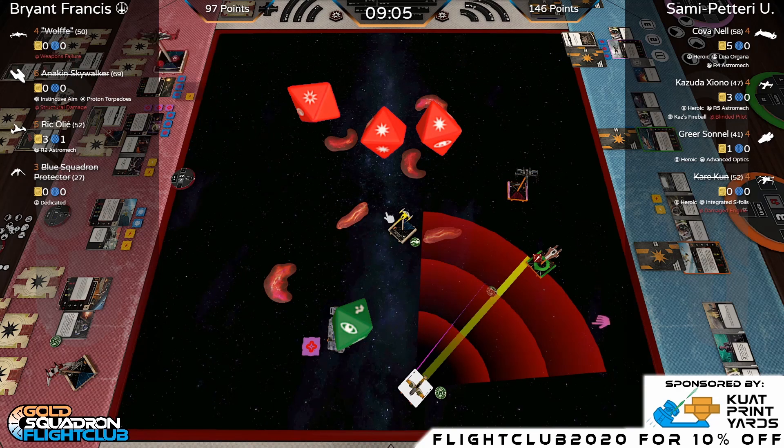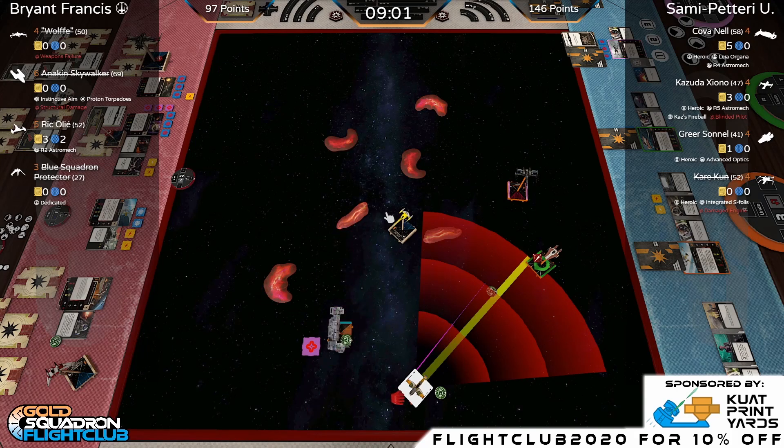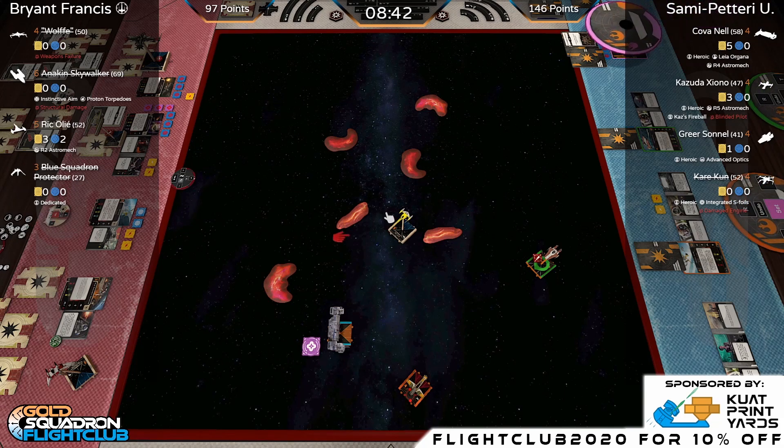Math breakdown: Bryant needs 50 points to lead, 49 to tie. Greer at one health is worth around 20 points; Kaz at half is worth about 23 points. That math barely adds up. Half of Kova won't do it either at 29 points — he needs to outright kill another ship. Rick needs to finish Greer and kill Kaz within nine minutes. It's a very difficult ask with Rick alone versus three ships.